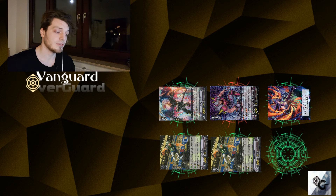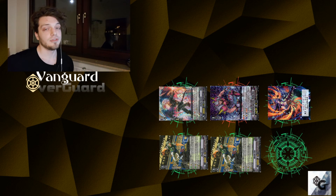So in total we had five attacks for one counterblast and one soul blast, all with a crit. We had one 23k, two 28k, and three 31k attacks, all without triggers and all with Bull Spike's passive ability — that once per turn when an attack did not hit, we can retire one card and draw one card.